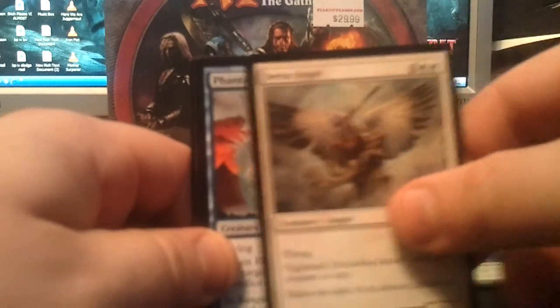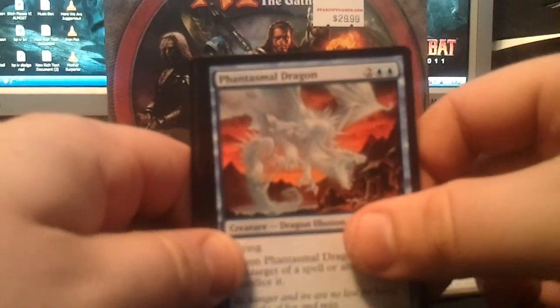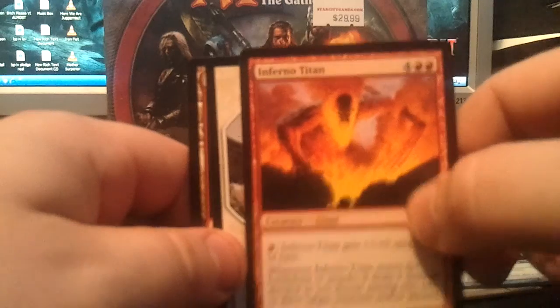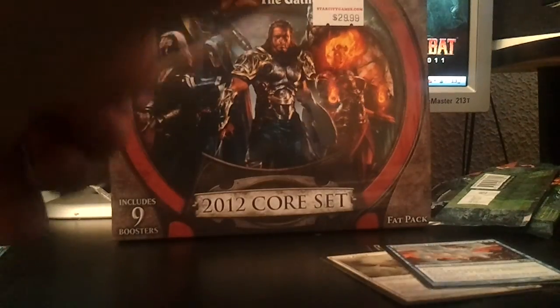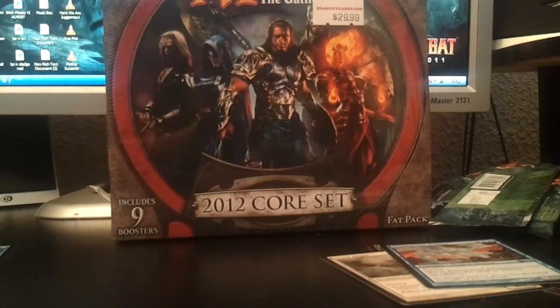Hunter's Insight, Serra Angel, Phantasmal Dragon, and then Inferno Titan. Wow. It's my second — third Inferno Titan maybe? Second foil one? Not complaining though.